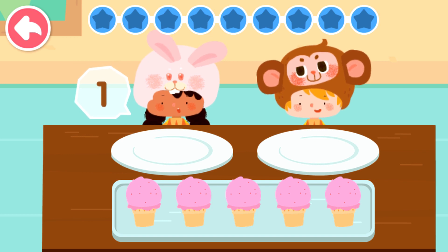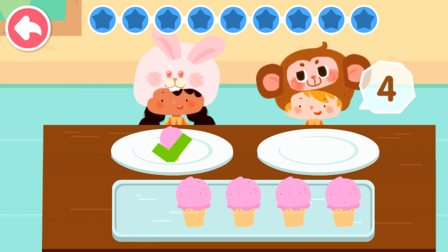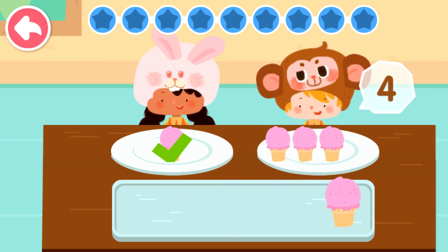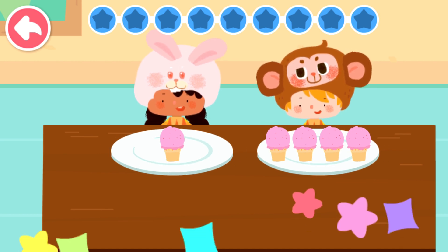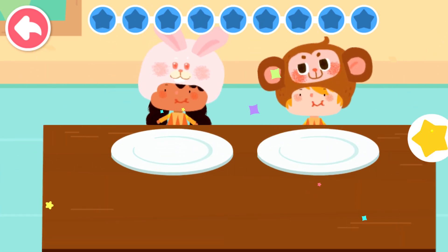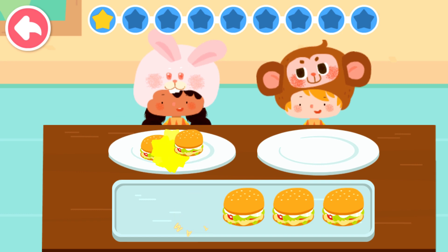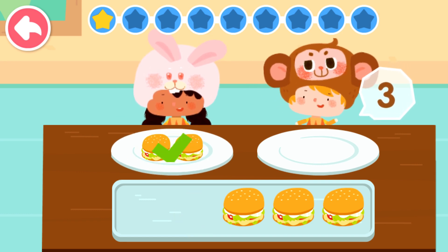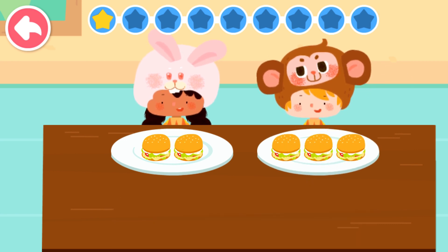I would like one, please. Give the rest to the little monkey to eat. Five can be divided into one and four. I would like two, please. Give the rest to the little monkey to eat. Five can be divided into two and three.